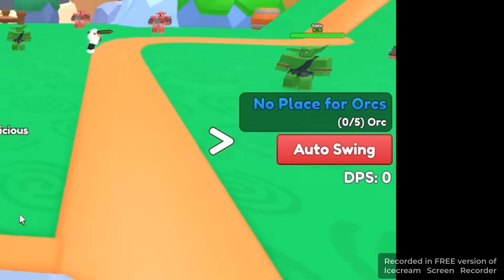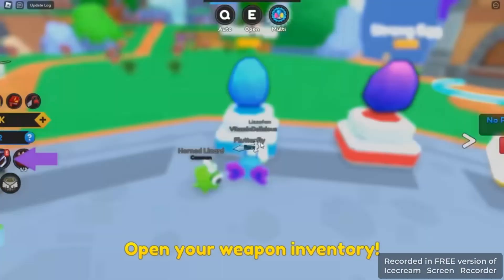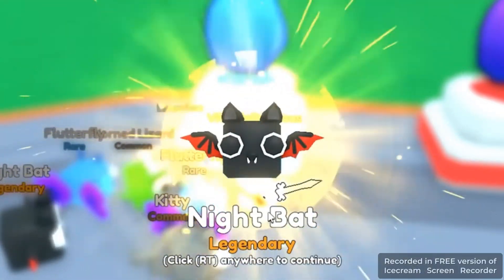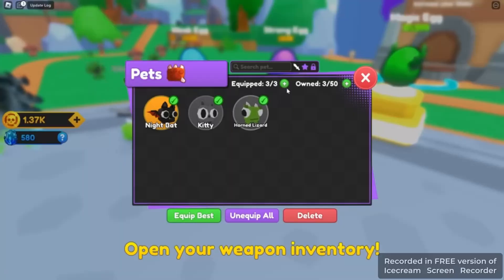Now I have to kill five orcs. But first, let me open another egg to try for the legendary. I'm going to spend all my coins on this egg — and there it is, the legendary! Five percenter. Okay, I'm not opening any more eggs.